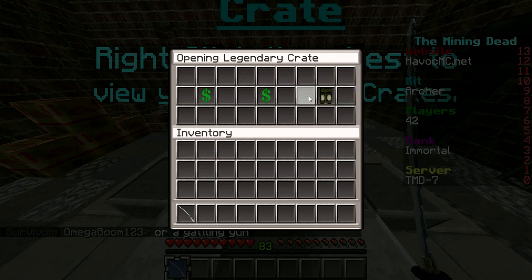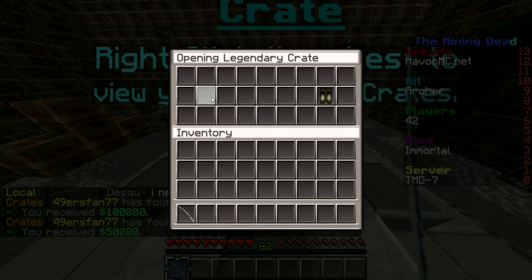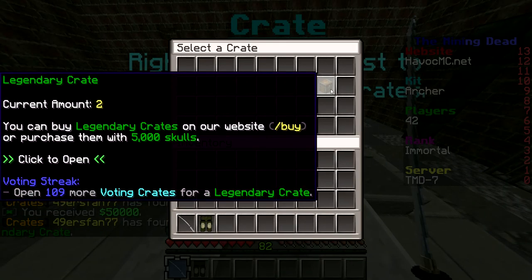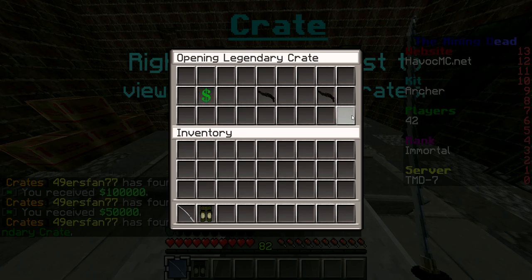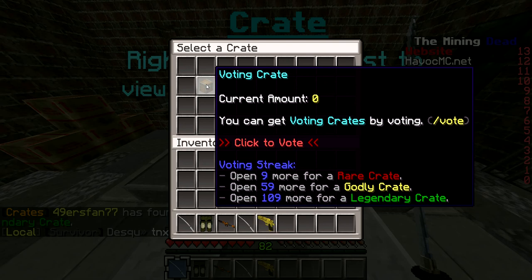Juggernaut pants — pants are good, just not chestplate and boots, those are the worst. Pants are definitely, definitely really good. This is definitely really, really good. RPG — I'll take the gold. It's good, it's good.